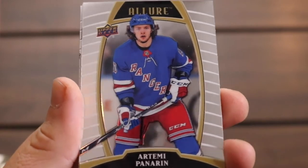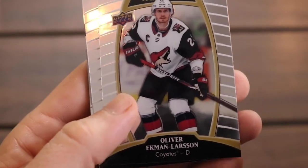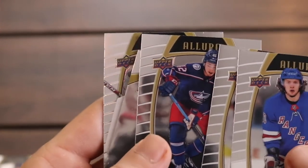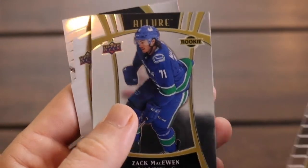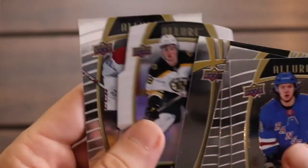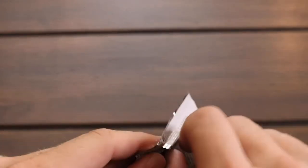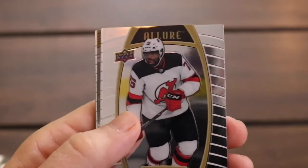So there is Artemi Panarin, I believe. Oliver Ekman-Larsson there. There's another Tashir — that's his rookie, we got an insert of him earlier. There's Zach McEwen from the Canucks — rookie short print, as you can see there. Here comes the white rainbow of Zach Sanisan. And then Carey Price. If the last box was any indicator, we might have something in this one — we might have a hit.